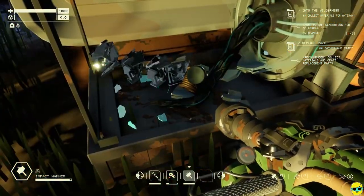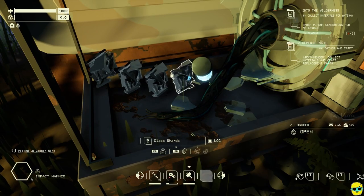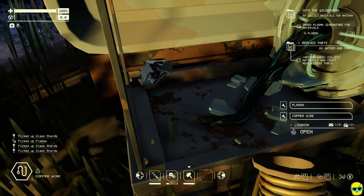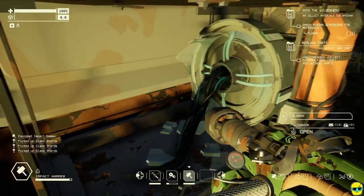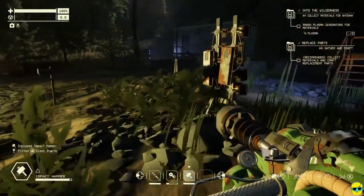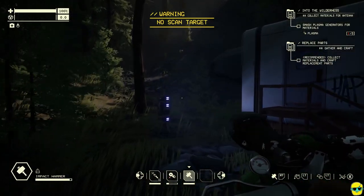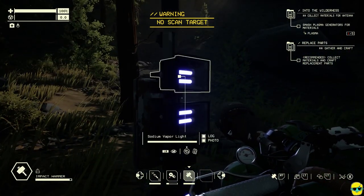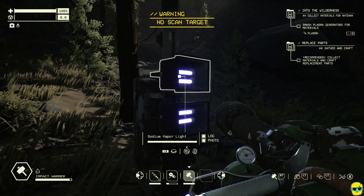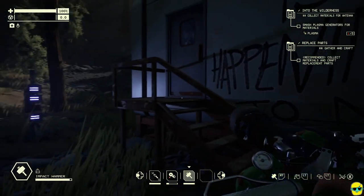Oh my god, okay. Well, I broke it. I didn't mean to hold it, but yeah — there you go. I got one plasma out of this thing. And this person might have another plasma generator too. I see something — what is this? Sodium vapor light. Nah, that's just a light. But let's go inside their house. This looks cool.